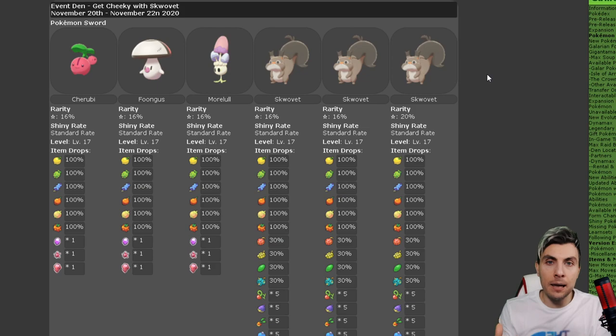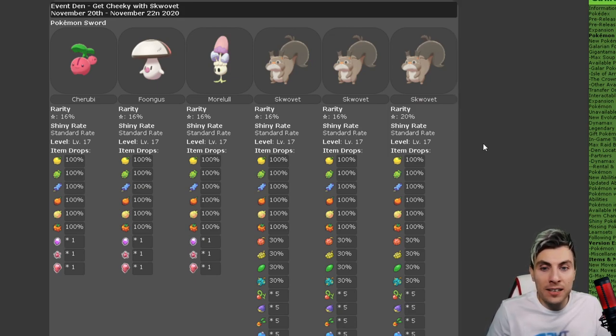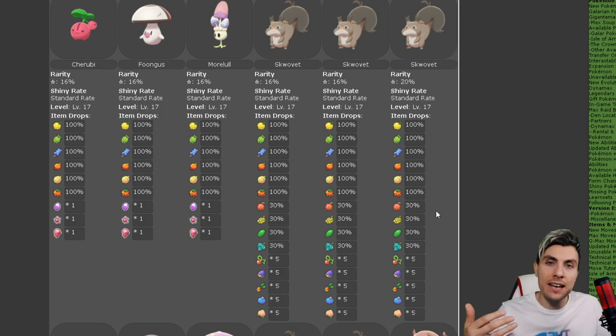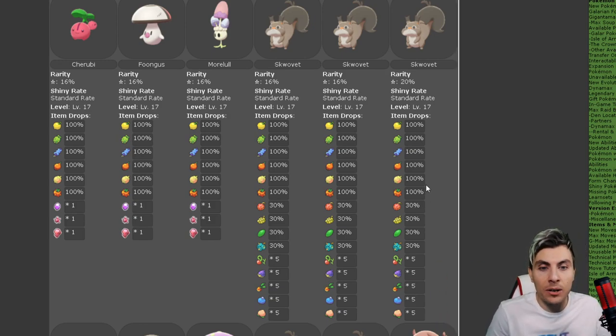The event is exactly the same over Sword and Shield - there are no variations on the different copy of the game that you've got. Starting off with the 1-star raids, you've got Cherubi, Foongus, Morelull, and Skwovet. Even if you're at the beginning of your game and taking part in this, you're still going to be able to access a lot of berries. The items here for this event are actually really good. Skwovet and Greedent, Pokémon that you can encounter in the berry trees in the wild area, always steal your berries - so it's fitting that you're going to get extra berries with this event.